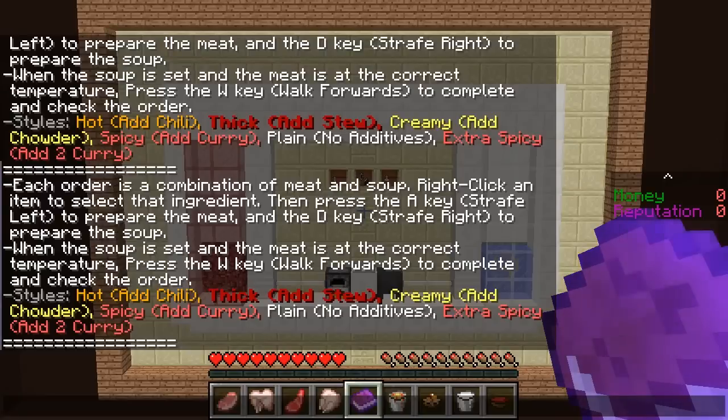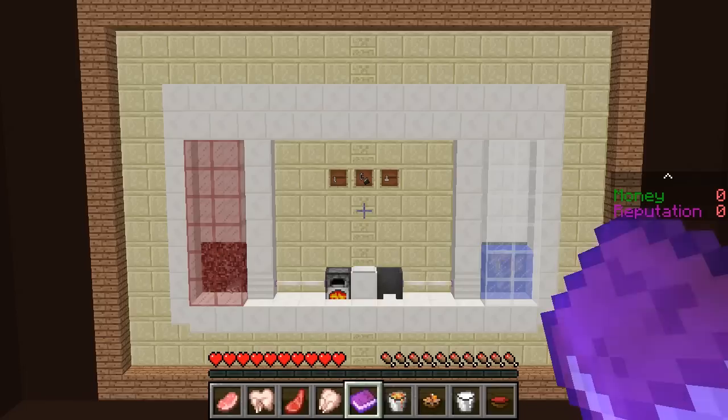Each order is a combination of meat and soup. Right-click an item to select that ingredient. Then press the A key to prepare the meat and the D key to prepare the soup. When the soup is set and the meat is at the correct temperature, press the W key to complete and check. Styles - hot: add chili; thick: add stew; creamy: add chowder, spicy. Oh my god, this is way too convenient.